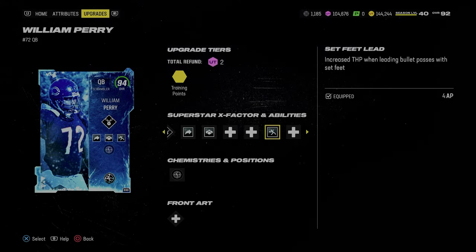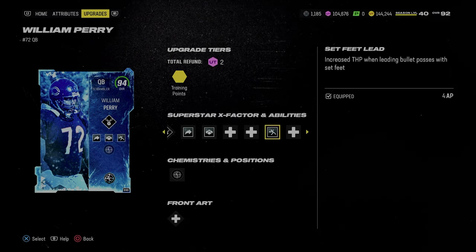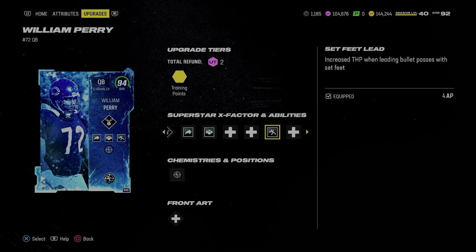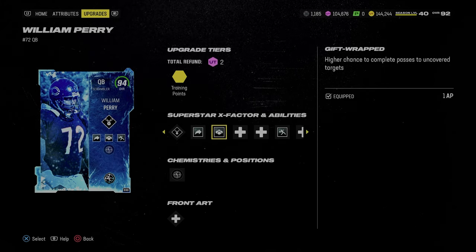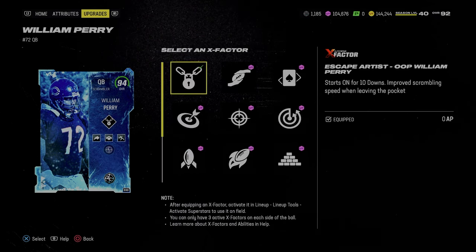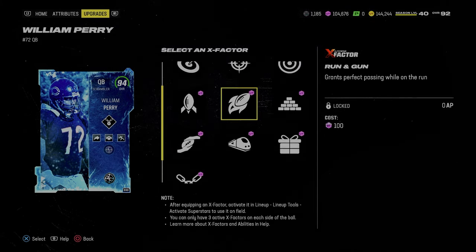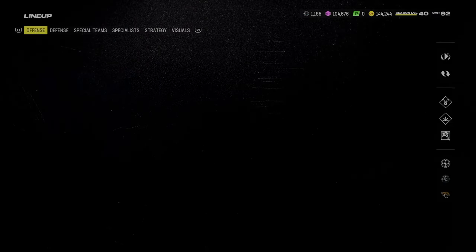Set-feet lead is the best ability in the game because it allows you to literally throw through zones and get the ball out quicker, giving more velocity on your passes so zone defenders can't break as quickly on the ball. If you don't want to use William Perry, a much cheaper option would be Andrew Luck — Andrew Luck is very good. You get a gunslinger for zero AP by having William Perry. The main ability is set-feet lead.